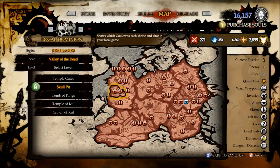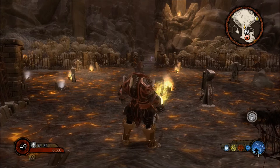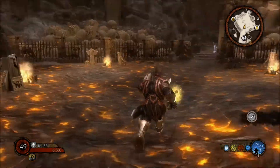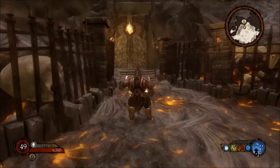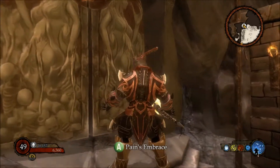Moving on to Dark alignment. The first one is Valley of the Dead, and you want to go to Skull Pit. Once you get here, there are two doors — the light is on the right but this is the one you want, on the left. This is Payne's Embrace.